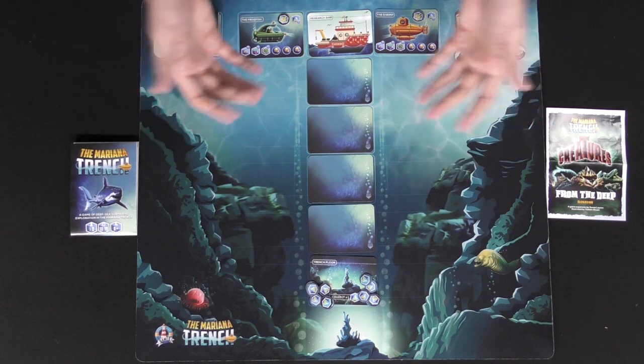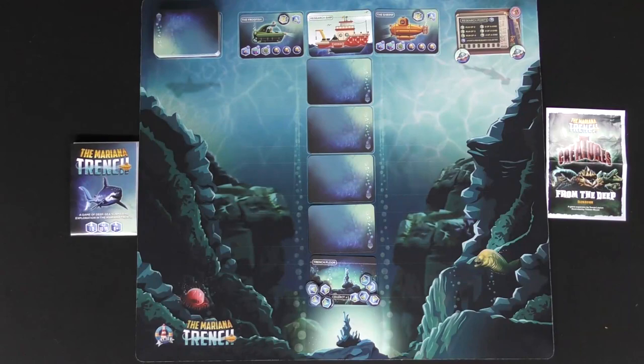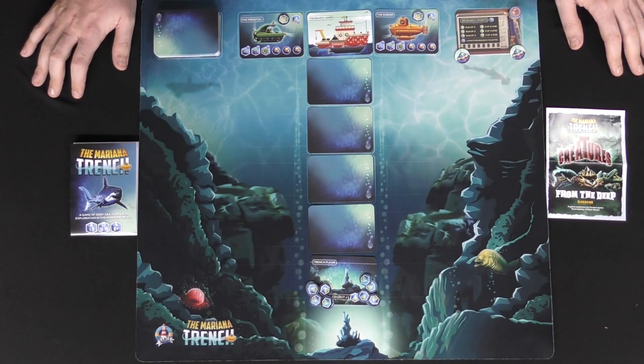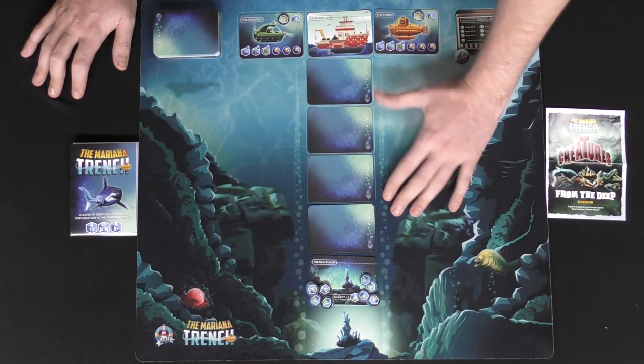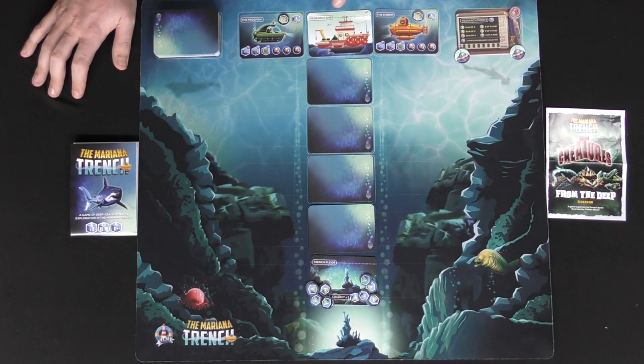These shock tokens are going to remove cephalopods — the most dangerous creatures of the depths — preventing them from doing damage to your submarine. You can shock them, prevent them from hurting you, and then acquire them. On your turn you're going to have the ability to move, and then be able to either research by flipping one of these cards over or gather from the trench floor. Another option is to end your turn at the base, which will allow you to refresh your shock token so you don't take damage when flipping over cephalopods.